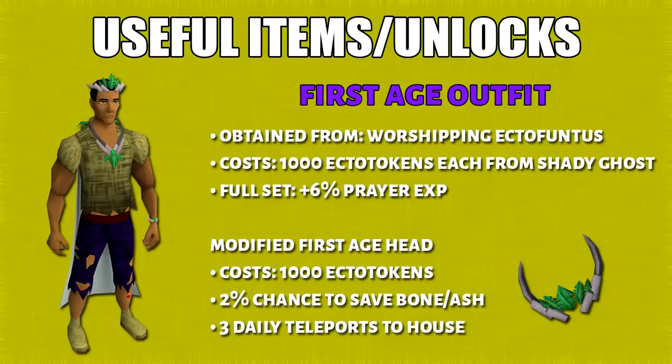The modified First Age Outfit head will cost you another 1,000 Ectotokens. When you're either burying, scattering, or using a bone or ash on an altar, there's a 2% chance you can save that.